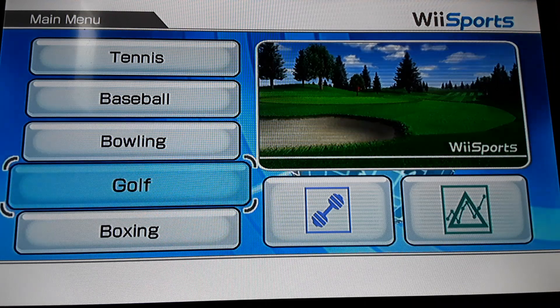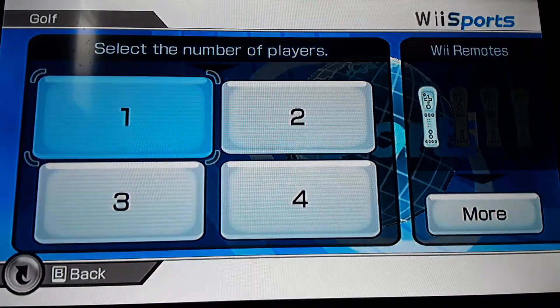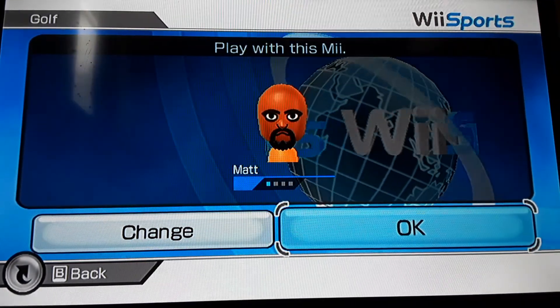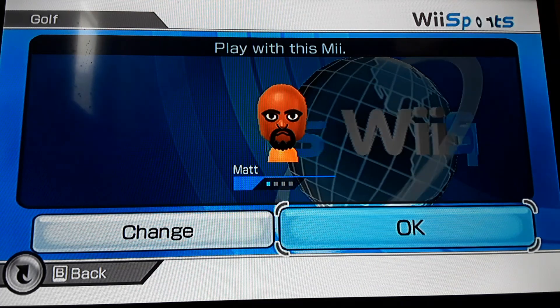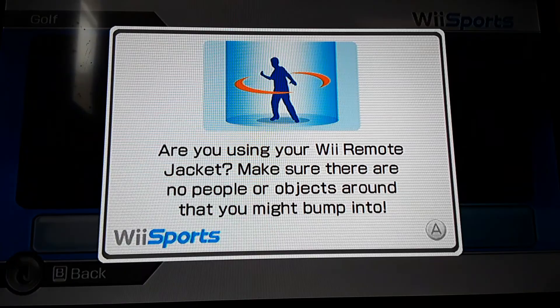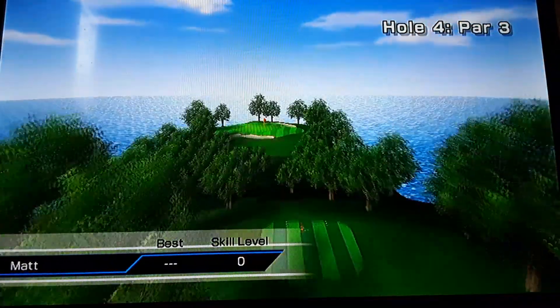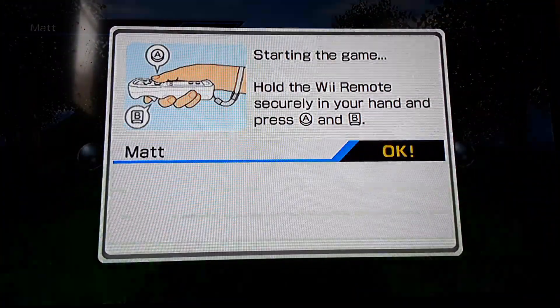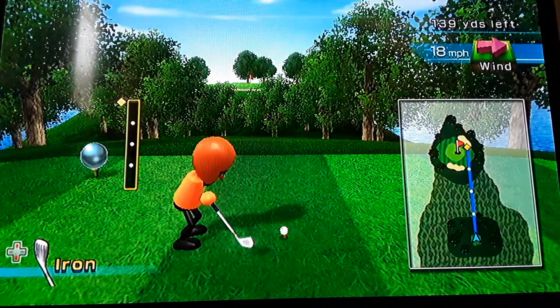Hello everyone, welcome back to another video. Today we are playing Wii Sports Golf. We're gonna play as the Mii Matt, because I decided to make him — shout out to him, he's a good person. It doesn't look a hundred percent accurate because I'm not that good at making these, but I got the general concept. Let's go intermediate — we're not gonna go full-out expert. I can see my shadow, okay, I have to stand up for this. Move out of the way, chair. I have to play like real golfers, but I'm not going to the tutorial.